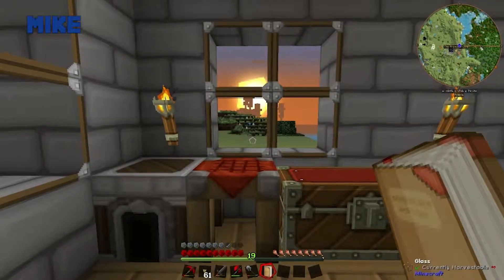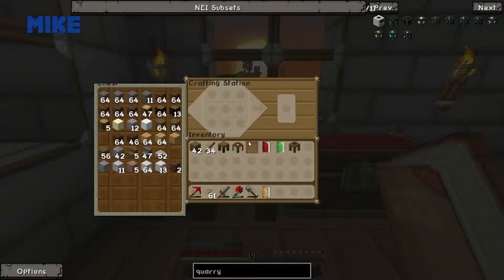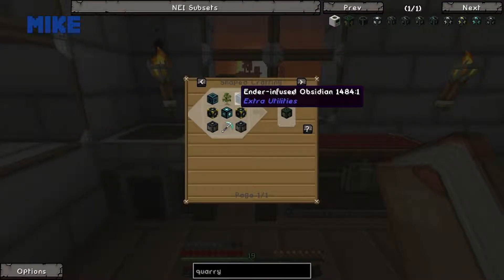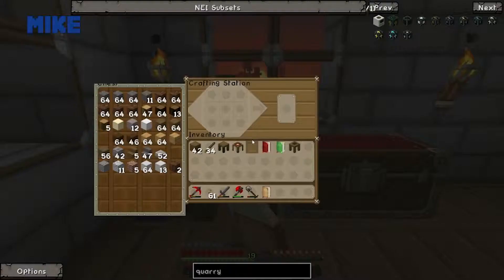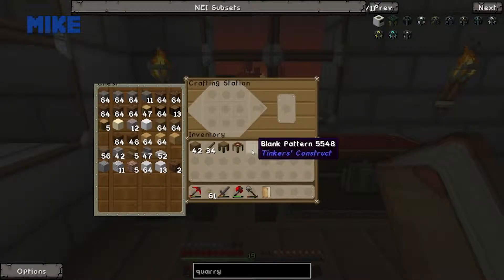An ender quarry is made with a sapling, ender-infused obsidian, ender core, and a diamond pick. It's turning night so I'm going to walk back inside. I'm pretty sure for a regular quarry you need gears, but I can't look it up — NEI isn't showing me the recipe for the one thing I needed.